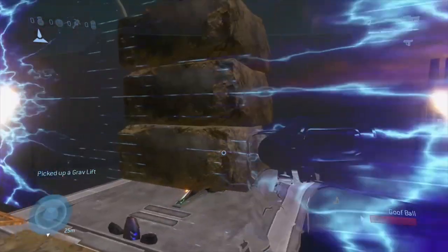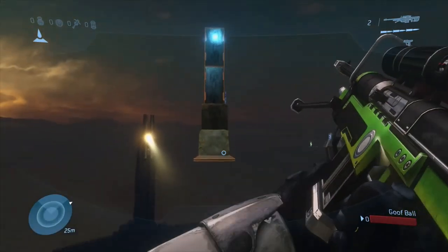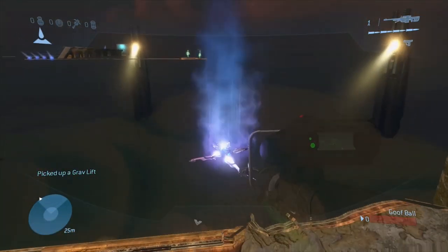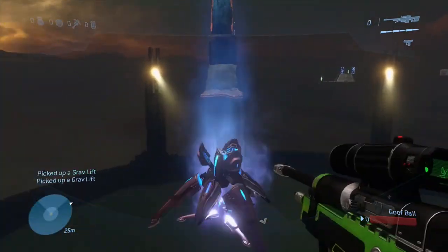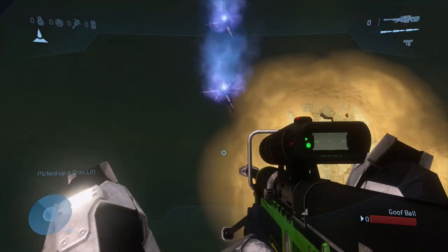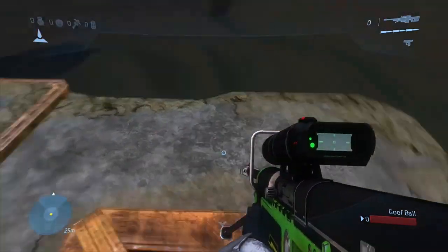Now we're back in the sky. You can unlock the second checkpoint here by throwing the grav lift — just be careful where the blocks land. In forge mode there's actually a grid and the grav lifts land on the grid, so in custom games it looks like the grav lifts are floating. What you want to do is create a bridge to jump across. If you can, save a grav lift when you get to the other side to make the next jump.